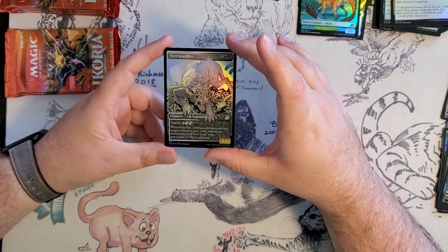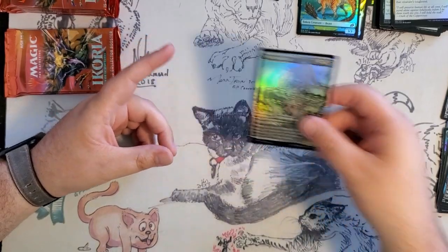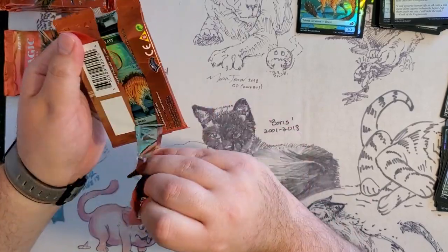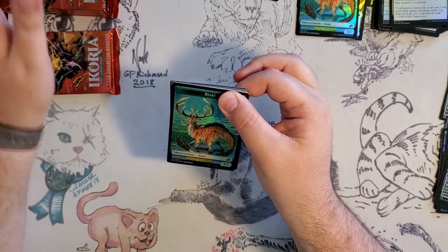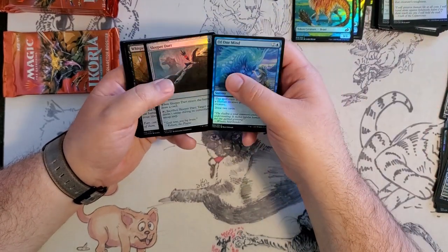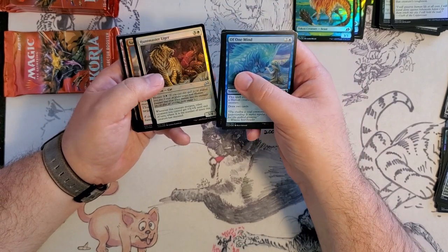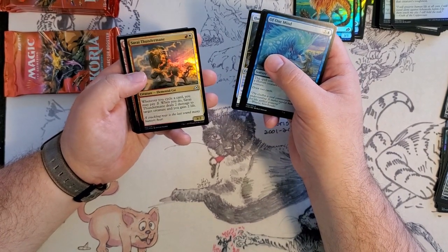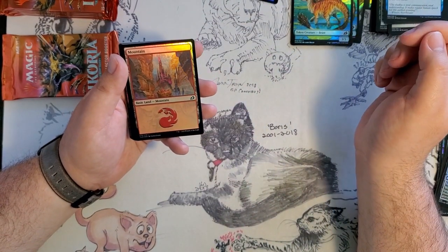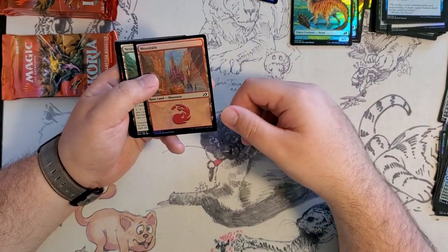Foil comic book Necropanther — it's a cat, so no surprise I like this one a lot. Next pack, another duplicate Beast token. Of One Mind, Sleeper Dart, Whisper Squad, Humble Naturalist, Huntmaster Liger, another cat — Survive Thundermare, an uncommon foil cat. I do like that this set has a bunch of cats. It has to for that one companion, but it's pretty great. And a Mountain!